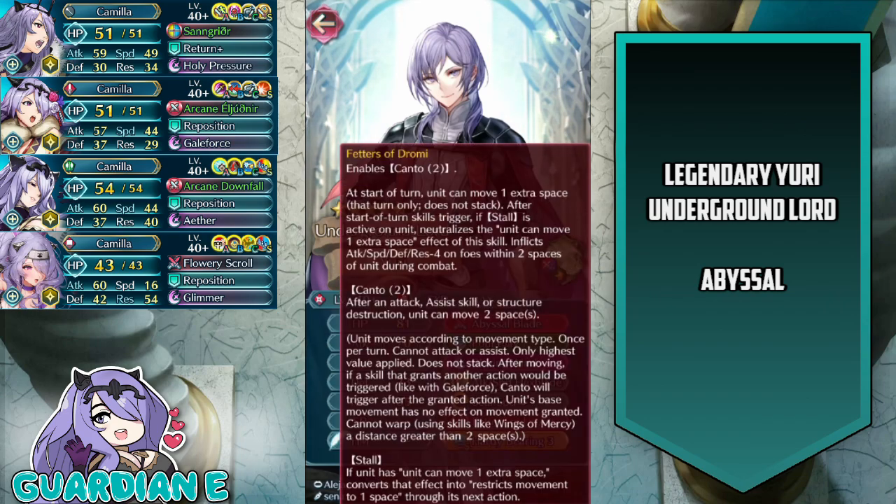Fetters of Dromy, as mentioned, gives the Kanto 2 ability and an additional movement tile, and also allows him to pseudo-negate Stall's effect. What Fetters of Dromy does is preemptively self-deactivate the extra movement space so that he can move normally, and in addition, if he has Stall on him, he actually inflicts an in-combat debuff on the enemy. So he has the ability to negate some of the counters that worked particularly well on the original version of Yuri.